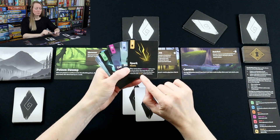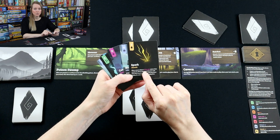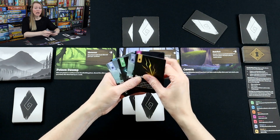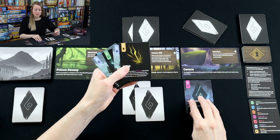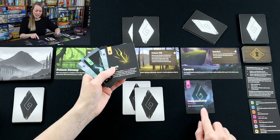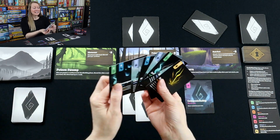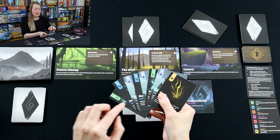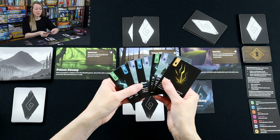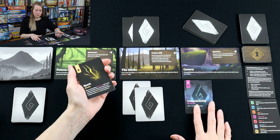I don't want to play my Spark — which is an electric card — before I play my divine gift, because any player who plays a divine gift after Spark is out has to discard a card from their hand. So I want to get my divine gift out first, before I start making people pay taxes, including me. My divine gift card says draw two cards from my deck, and those two cards add to my strength and give me even more options. Drawing cards with divine gifts is really, really powerful.